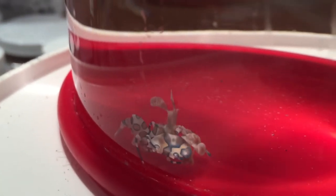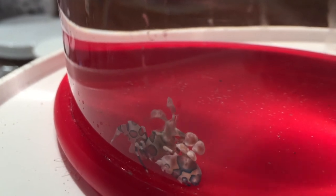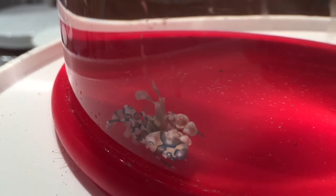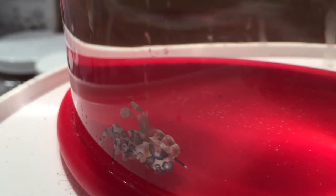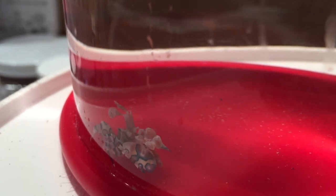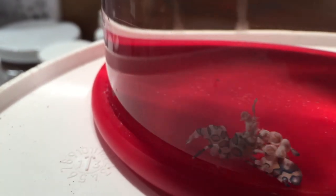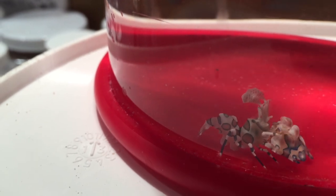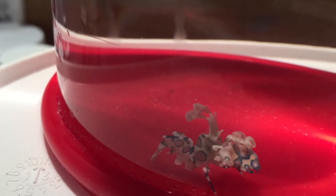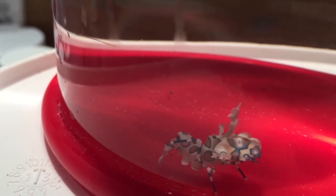It's pretty cool. So this is a Harlequin shrimp that likes to eat the little starfish. He's just working on that thing. He's a beautiful, beautiful shrimp. Sometimes you can get like five or six of them in your tank, and you just keep feeding them — they're your pets, you know.